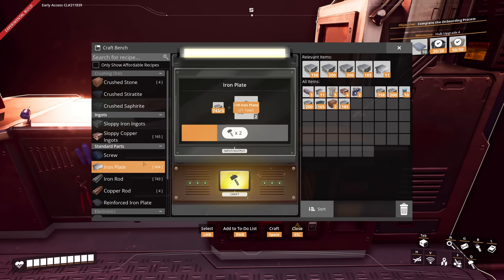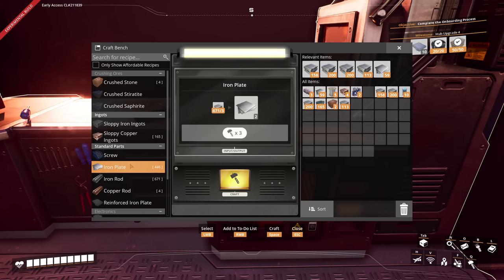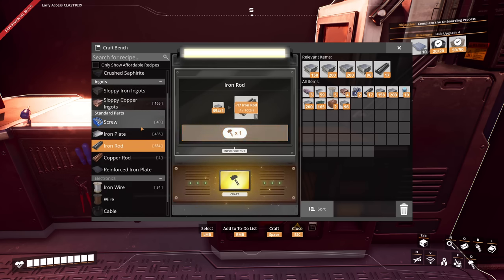I took this opportunity to crush all that Steritite I had and turn it all into sloppy ingots — by going to use the restroom, grabbing a bottle of water, calling my mother, and telling her that I love her. I was trying to make a joke and then I was staring up into space, and I crafted way too many plates. It's going to be that kind of series — I can feel it.